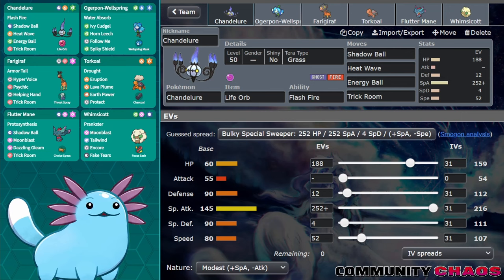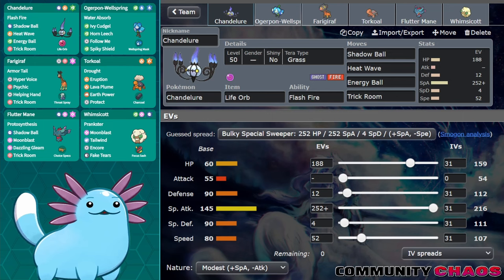Before we get into the games, be sure to check the description for my self-imposed rules for the challenge. Keep in mind that I have to bring Chandelure to every game I play, and I don't allow myself to test these teams beforehand for better or for worse. Also, make sure you comment down below with suggestions of Pokemon for me to use in the next episode of Community Chaos. I can only add four to a community poll, but I tend to take the ones I find most interesting and put them up in the poll on the Sundays after I upload, so be sure to vote in the poll as well.